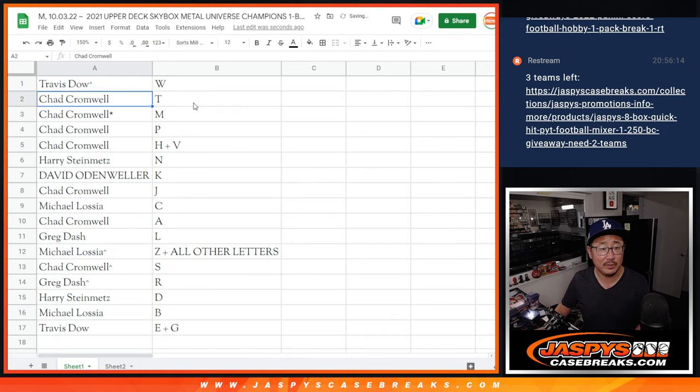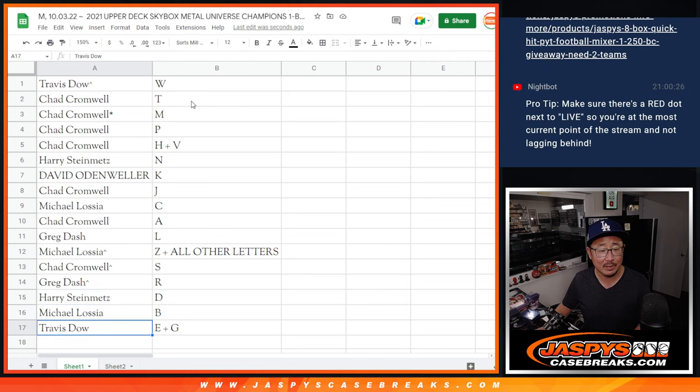Travis with W, Chad: T, M, P, H, V. Harry with N, David with K, Chad with J, Michael with C, Chad with A, Greg with L, Michael with Z, and all other letters not on this list — Chad with S, Greg with R, Harry with D, Michael with B, Travis EG.